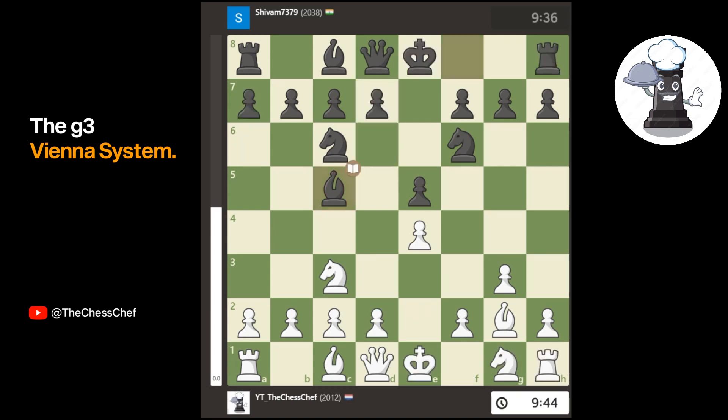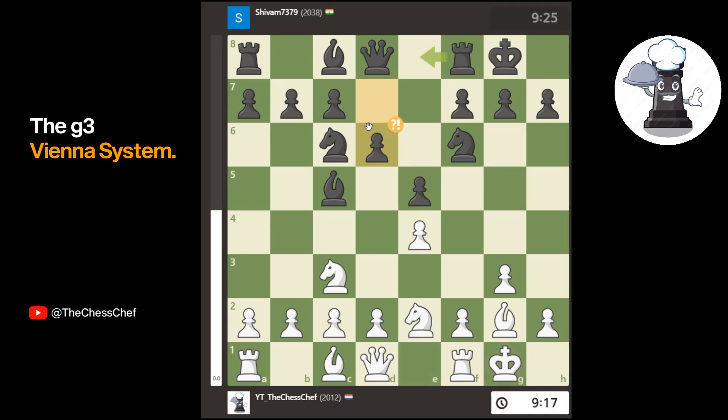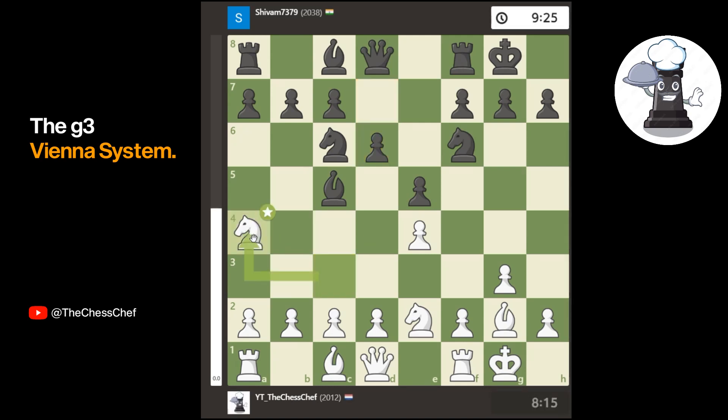In the game, after bishop to c5, I play knight to e2. He castles and I castle. But after that, he plays the move d6, which is slightly inaccurate — because now I get to play the move knight a4. The move knight a4 attacks the bishop, and nowhere else on this diagonal can the bishop go without getting captured. So I get rid of that piece, which was very important for his position.